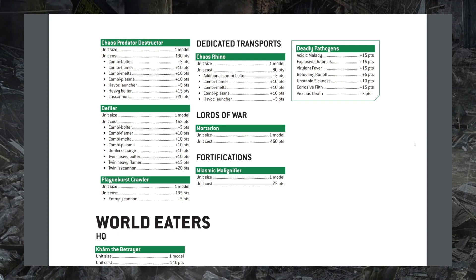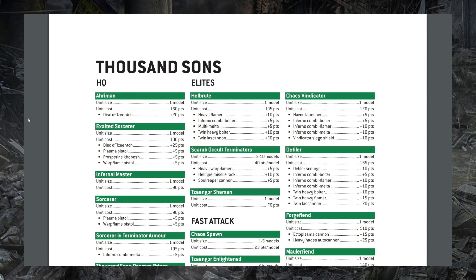This is the second round of changes we've seen to the Plague Burst Crawler. The last points break was a bit of a mixed blessing because it dropped them below the threshold for reliably scoring To the Last targets — however, without To the Last in the current GT format, that's less of a consideration. These guys are mainstays of the Death Guard army and dropping them a few points certainly helps. Last but certainly not least, Mortarion is dropping 40 points from 490 — a pretty meme number since it was a multiple of seven — down to 450, which is a much more palatable points value.